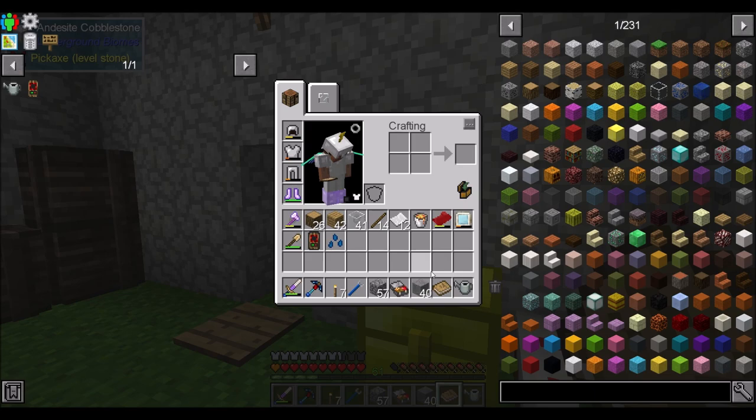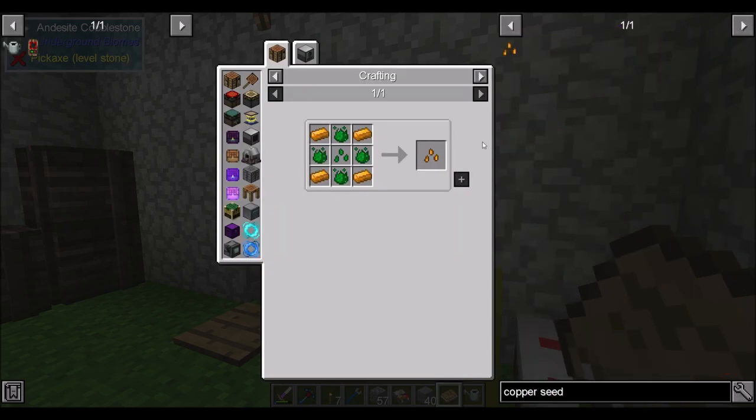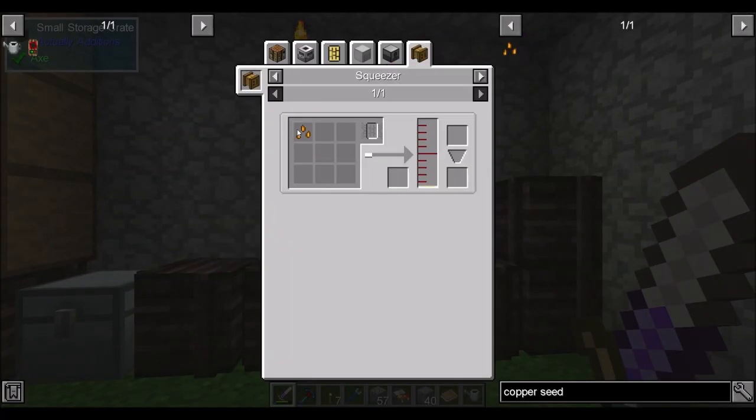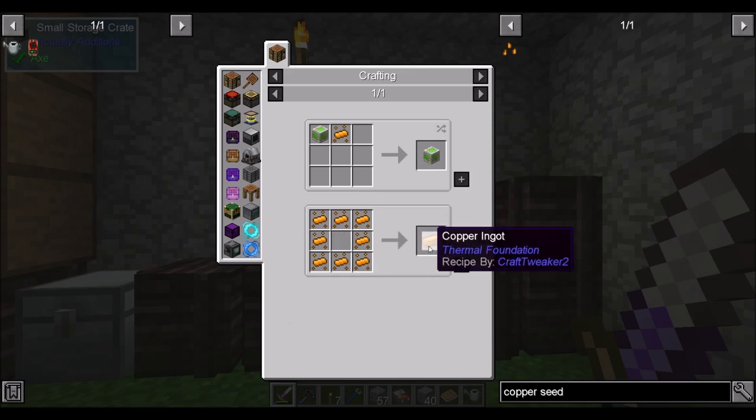I'm thinking I might want to start mystical agriculture so we can at least start growing a few extra resources. Like, is copper tier three or tier two? That's a tier two seed, for example. And we're always low on copper — have you heard how many times I've said I'm low on copper? It's a little bit shenanigans how frequently I'm low on copper, and we could pretty easily make copper ingots out of that stuff.